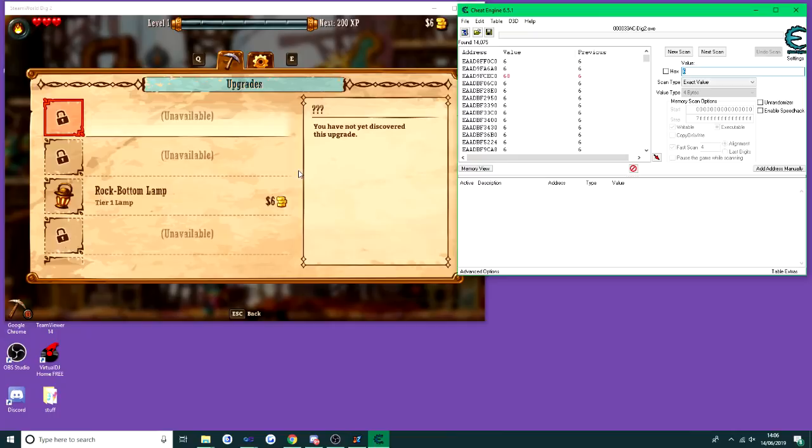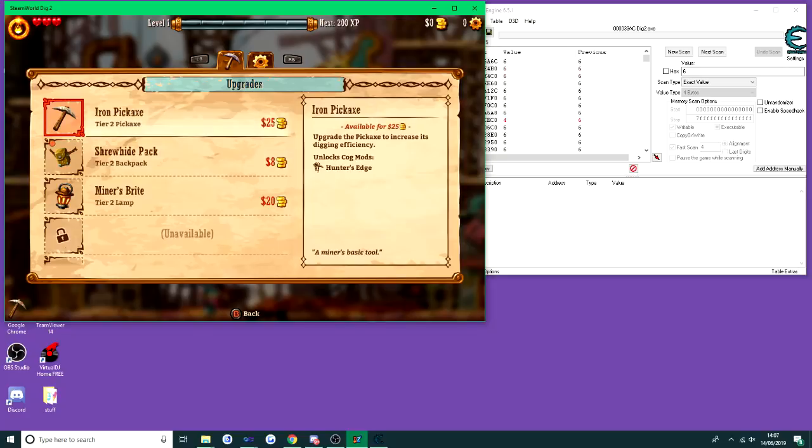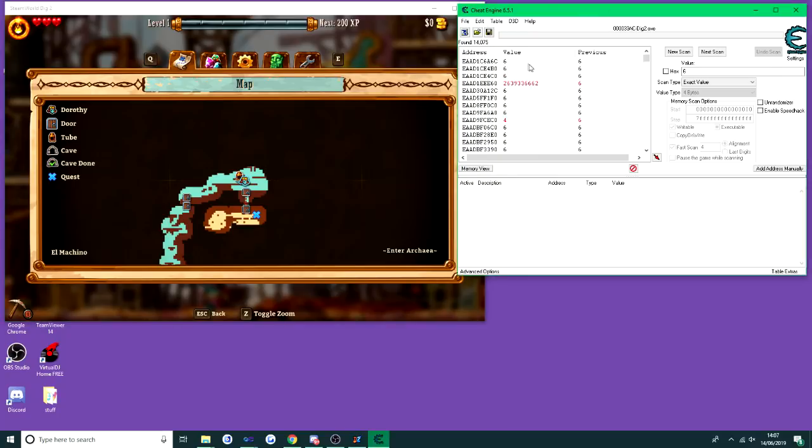There are currently 14,000 addresses on this game that have a value of six, and one of those is going to be the money. Instead of searching through 14,000 of them, which would take days, there's an easier way. Go back to the game and buy the lamp for six dollars, which takes us to zero money. Now go back to Cheat Engine, change the value to zero, and instead of pressing New Scan, press Next Scan.